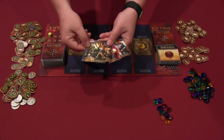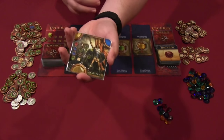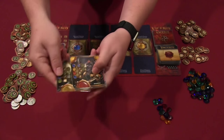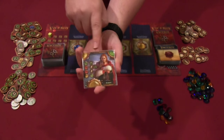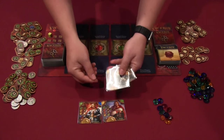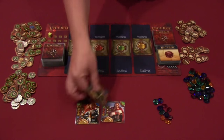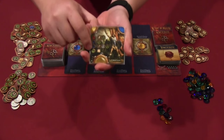The first card forms the base of the pyramid, chosen based on the stats on the card. Each card has a little circle — or part of a circle — in the corner, which could be blue, yellow, red, green, or a combination. When you put three cards together, they will make up a complete circle, either all one color or multiple colors. You'll want to pay attention to those circle segments.